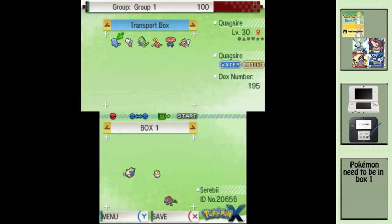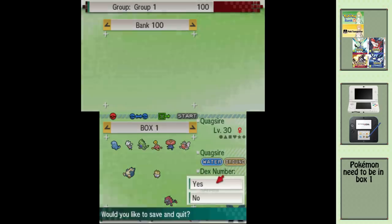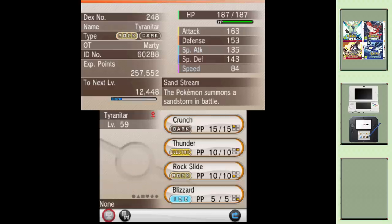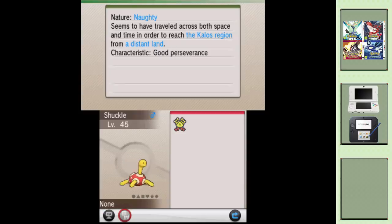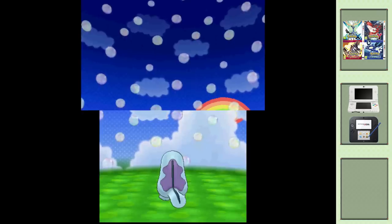Go to your transport box and drag all the Pokemon you have transferred to another box on Pokemon Bank, or to the bottom screen which will place them in your chosen game. This is the same process for Pokemon X, Y, Omega Ruby and Alpha Sapphire. When you are done, save and quit Pokemon Bank. Congratulations — your Pokemon have gone from 3D to 2D and now they are 3D again in Pokemon X and Y or Omega Ruby and Alpha Sapphire.